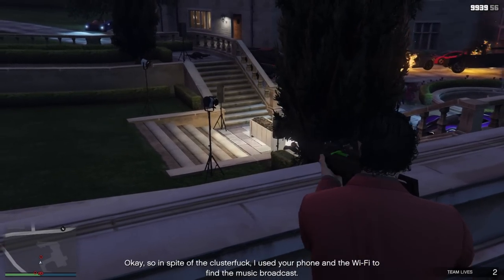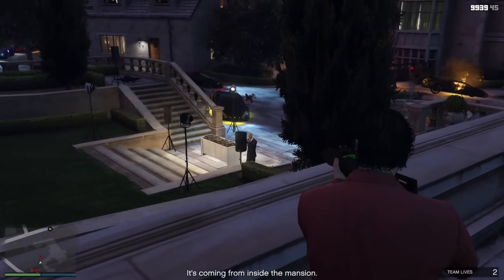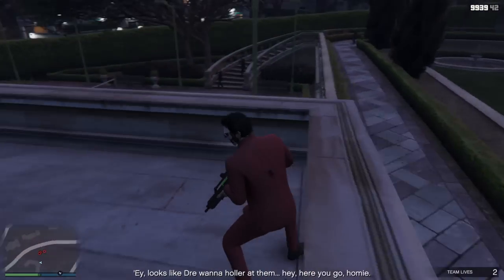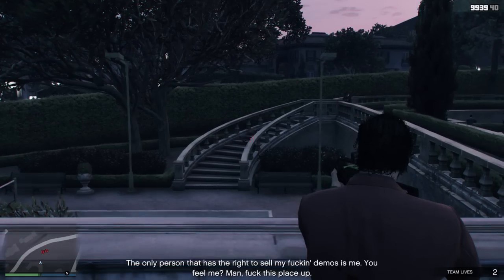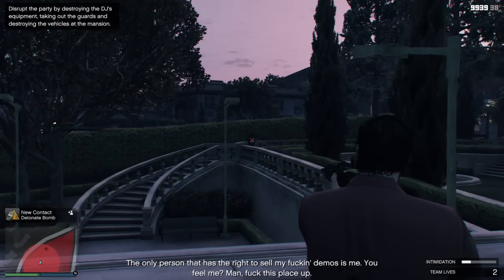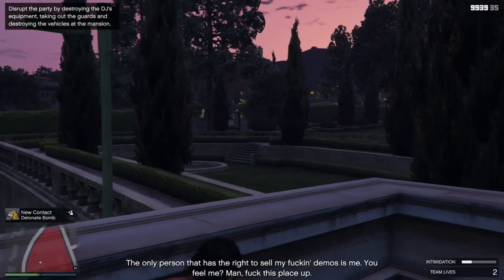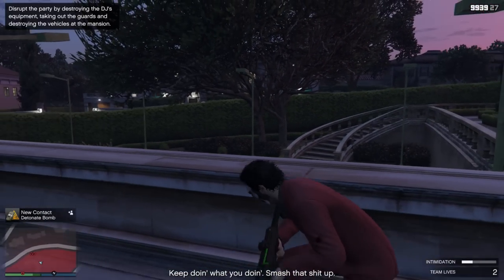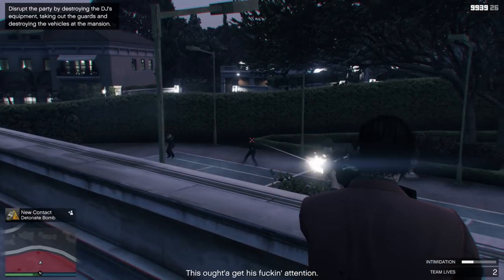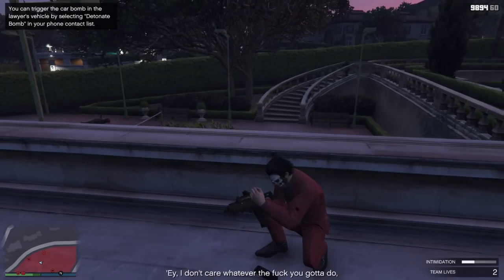Keep an eye on your minimap to get a rough idea of where enemies are located, and if you're on console, abuse auto-aim as much as you can. They will typically spawn from two locations: at the side of the tennis court and on the right side of the fountain through the little corridor. Keep an eye on your minimap so you can get a quick sticky bomb going and blow up a bunch of them to get that intimidation meter up a little bit quicker.